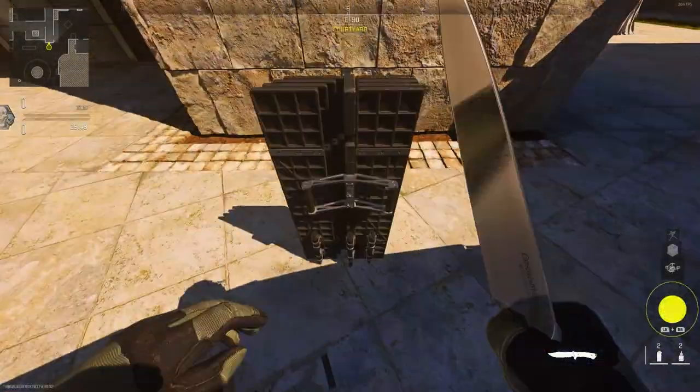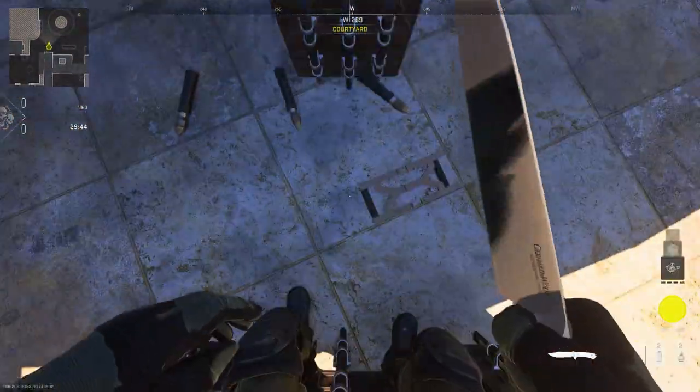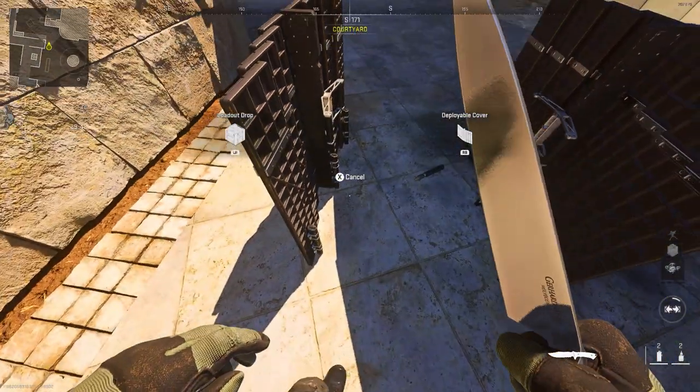What you want to do next is find a wall. You want to place a barricade and leave a gap between the wall and the barricade. Then look down and crouch and place down your second barricade, exactly how I do.